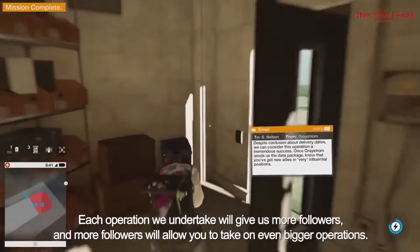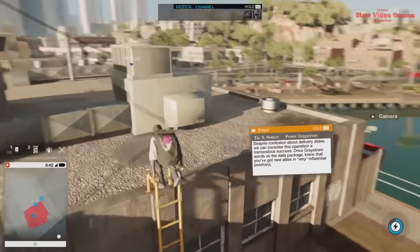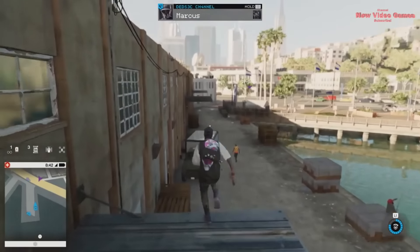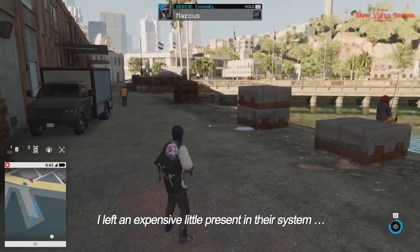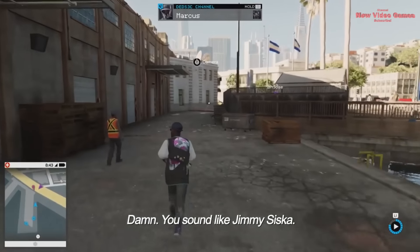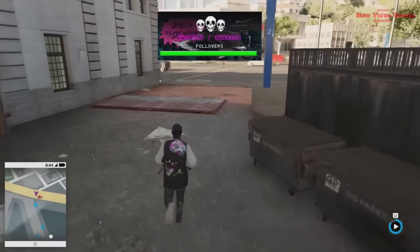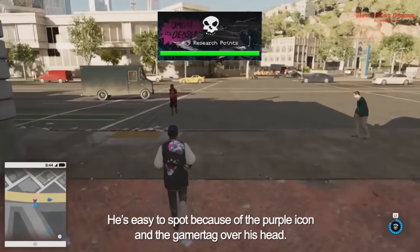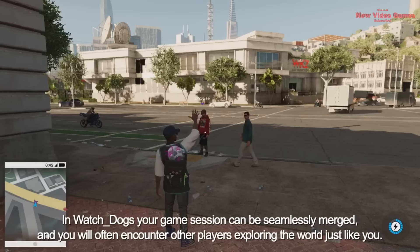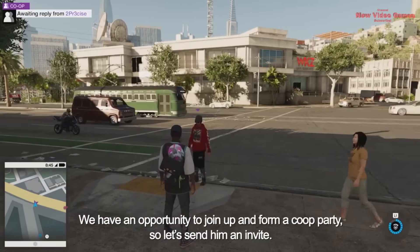Each operation we undertake gives us more followers, and more followers allow you to take on even bigger operations. Up ahead we notice there's another player — easy to spot because of the purple icon and gamer tag over his head. In Watch Dogs 2, your game session can be seamlessly merged and you'll often encounter other players exploring the world. This guy looks friendly, so we have an opportunity to join up and form a co-op party — let's send him an invite.